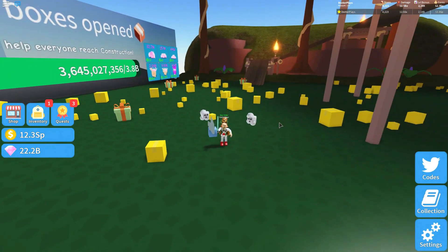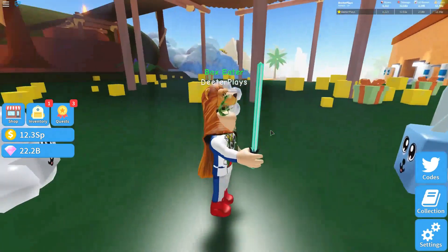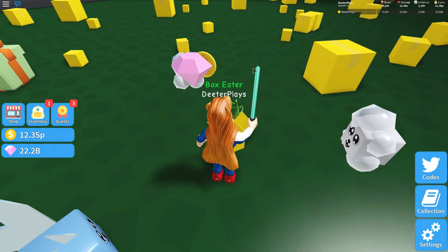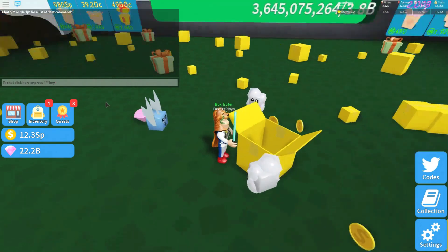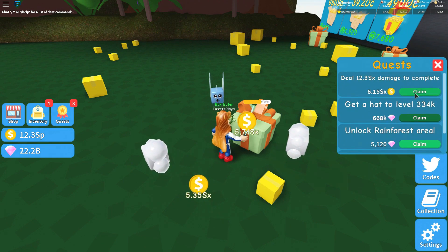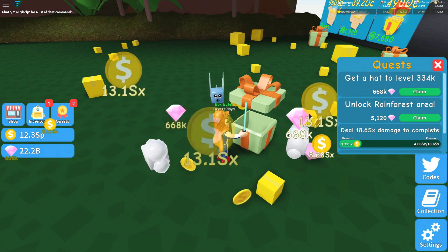Now we've got eight hats equipped — as many as we can in this area. Some of them look very interesting — that little lion thing in the back is very weird. I've got damage now at 12.56 trillion, so that's making those boxes go away pretty much right away. These presents are going a lot faster too, and I have enough time to go in and claim some quests, which gives me more money.